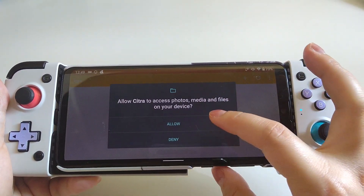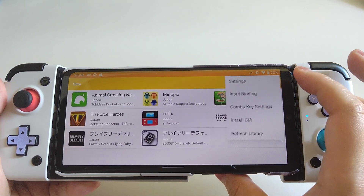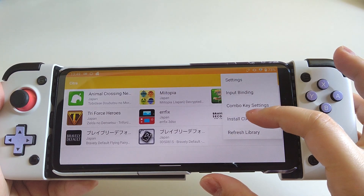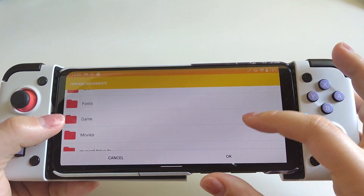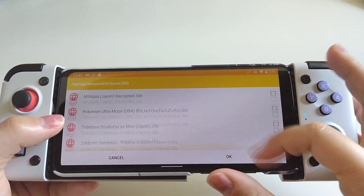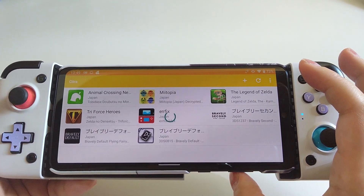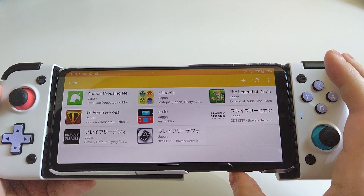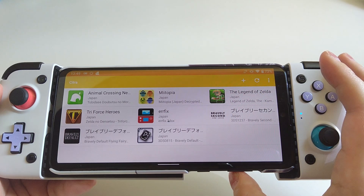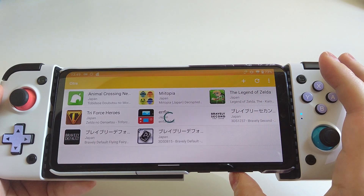When you first launch the app, you'll have to allow it to use your microphone. To add ROMs, if you are adding CIA files, go to the right-hand side, click the three dots, and then click 'Install CIA.' Select the CIA file and click OK — it will take a while to install. If you're using 3DS files instead, click the plus sign on the right-hand side and navigate to the directory where your 3DS ROMs are stored.